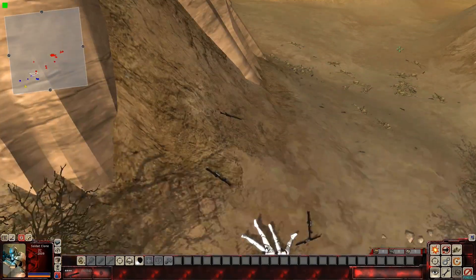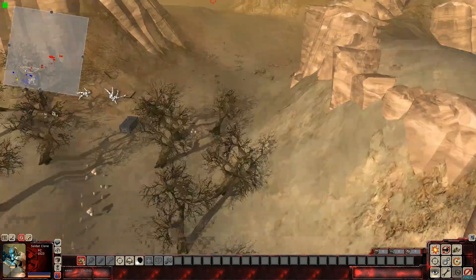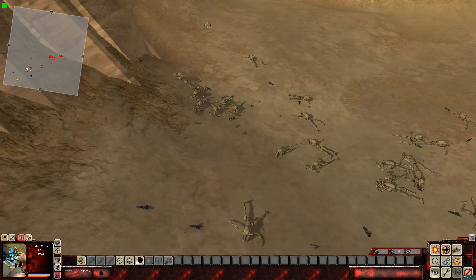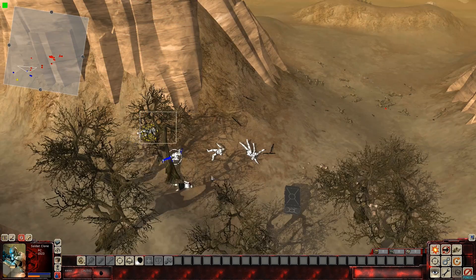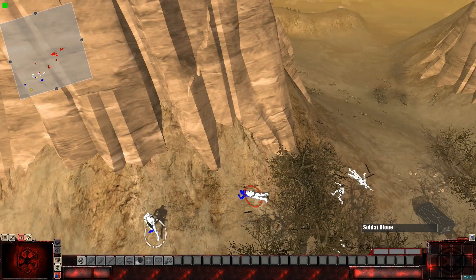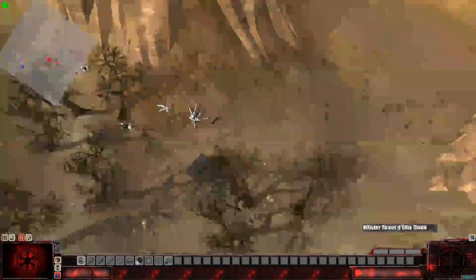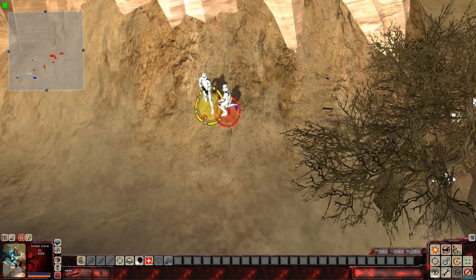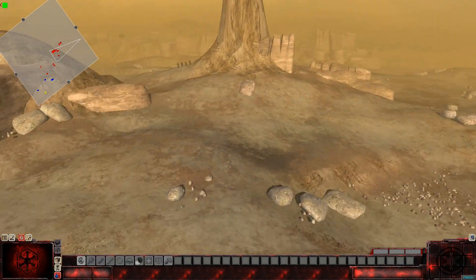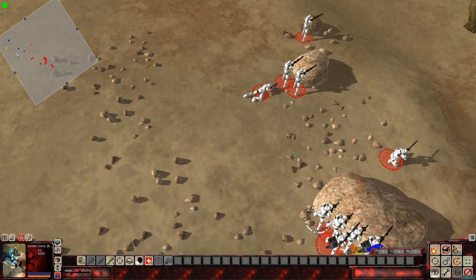These guys are still in flanking position — let's keep trying to get some grenades off. Where's the last droid? I don't see him. He's somewhere around here — oh, it's right there. Retreat, retreat, retreat — grenade, grenade, grenade! Oh come on — he's still alive, he's just down for a little bit. We are close to taking this canyon — we just got to take this last little bit.